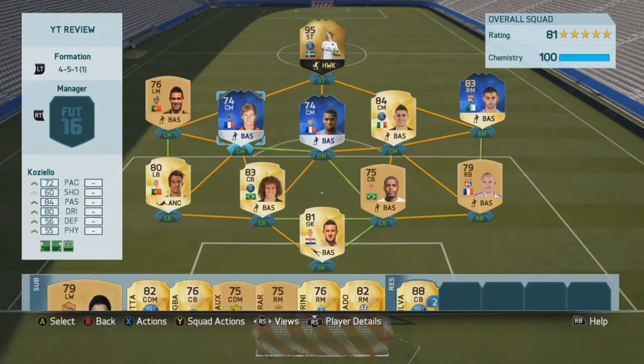Hi guys, welcome to the 60 second player review of Team of the Season Vincent Cazillo. 74 overall, plays for a nice 72 pace, 60 shot, 84 pass, 8 dribbling, 56 defending and 55 physical.